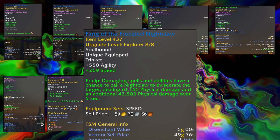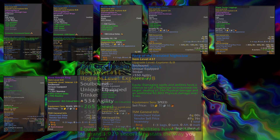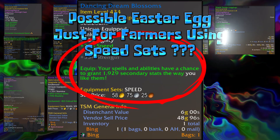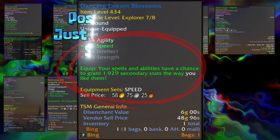I swear to the almighty high priestess of the RNG loot gods that Blizzard intentionally added this small but very fitting easter egg for farmers using speed sets. What do you think? Let me know in the comments — would be cool to hear your thoughts on this one.